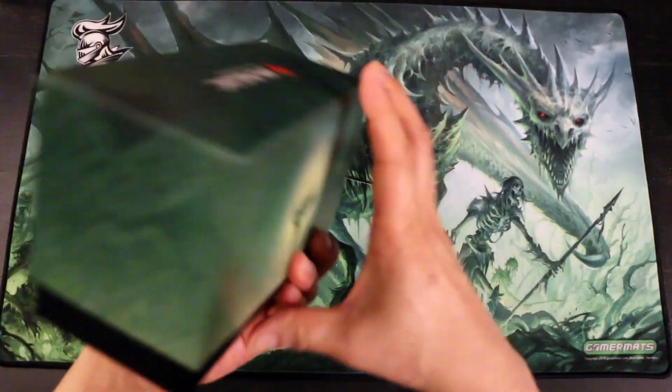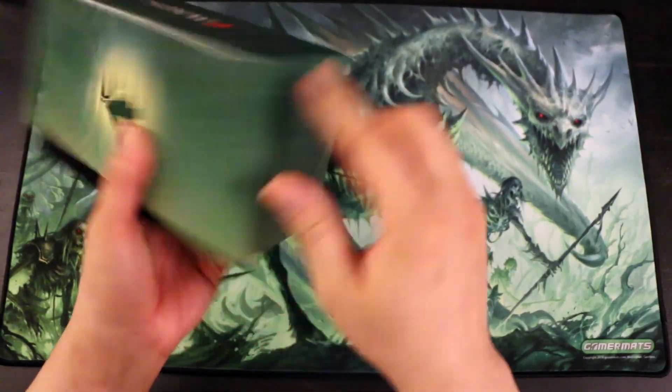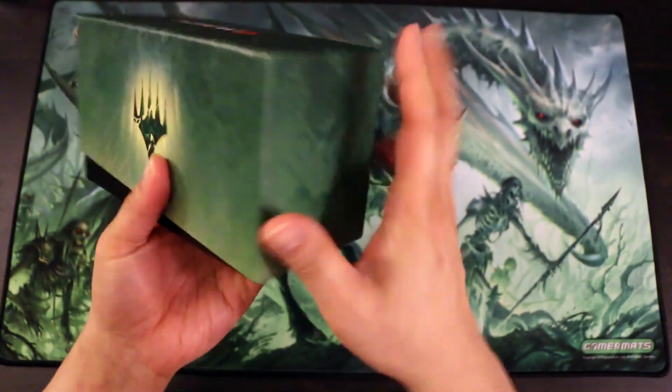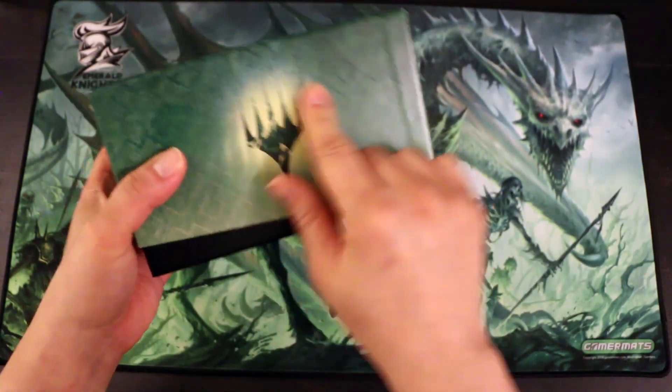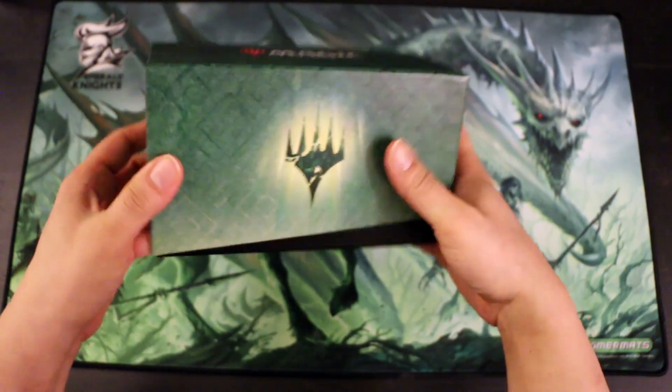Here's the box. It is pretty simple. It doesn't really have anything on the sides to distinguish it very much as Zendikar, so you're going to have to remember that this is Zendikar Rising. The words Zendikar Rising aren't anywhere — just the barest of art here, and then the Magic the Gathering logo on top.